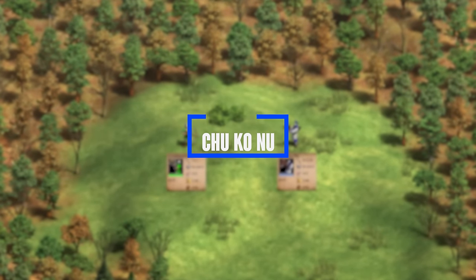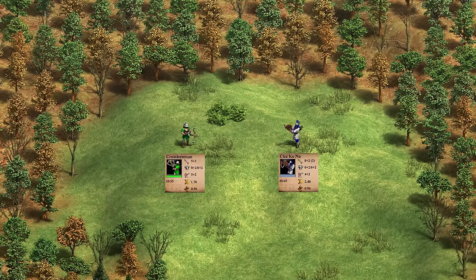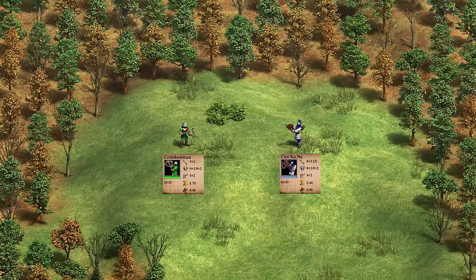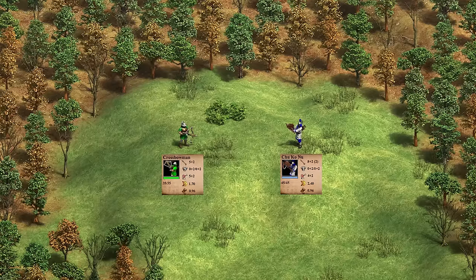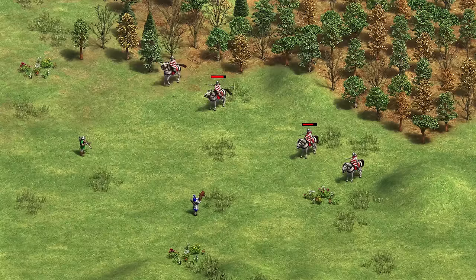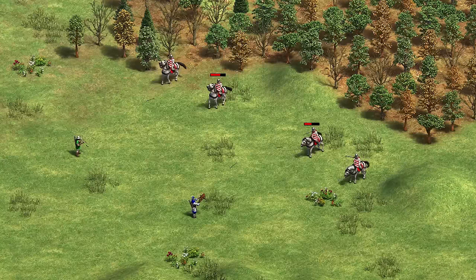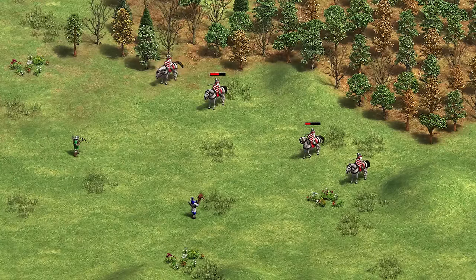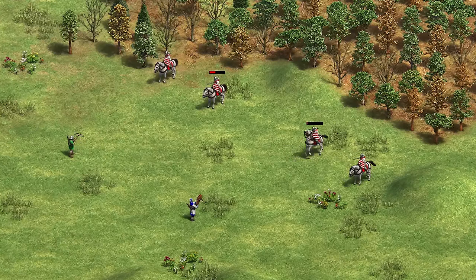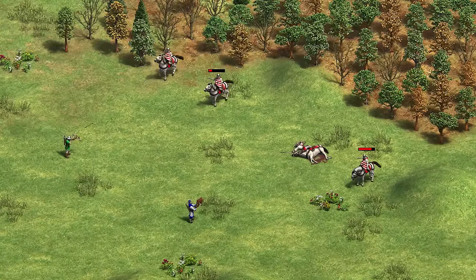Moving on to the Chukoonu, it functions in the exact same way as the Kipchak and can be compared to a Crossbowman. The Chukoonu has 8 damage raw, going up to 10 after Bodkin Arrow, and fires an extra two shots that deal 1 damage each. Against a Knight with fully upgraded 2+2 armor (4 pierce armor), the Chukoonu deals 10 minus 4 equals 6 damage on its first shot, plus 2 extra bolts at 1 each — 8 damage total per volley. The Crossbowman only has 7 attack, so 7 minus 4 equals 3 damage per shot. Chukoonu gets 8 damage per volley versus 3 for the Crossbowman.